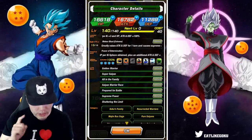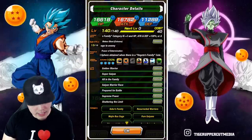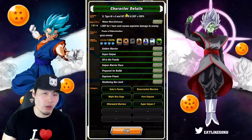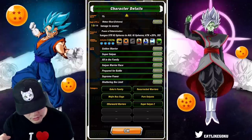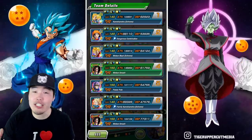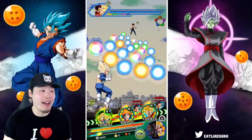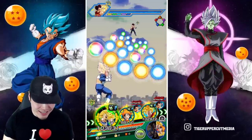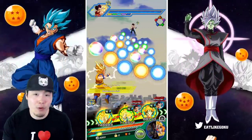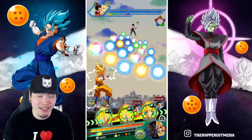His links are: Golden Warrior, Super Saiyan, Family Saiyan, Warrior Race, Prepare for Battle, Supreme Power, and Shattering the Limit. He has six categories: Goku's Family, Resurrected Warriors, Majin Buu Saga, Pure Saiyans, Other World Warriors, and Super Saiyan 2. Since he gets additional attack and defense when facing Vegeta's Family enemies, we are on the Super Saiyan 4 Vegeta Dokkan event. We have a pretty much perfect rotation with him linked up with the Exchange Goku and Gohan, and the 50% support from the AGL Pan.